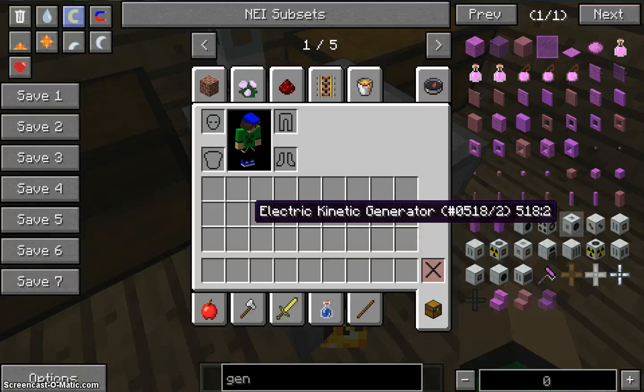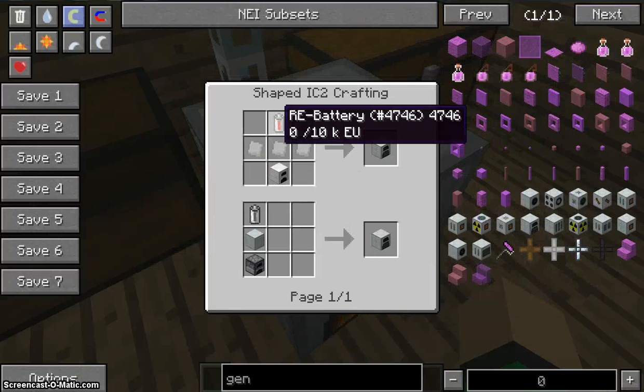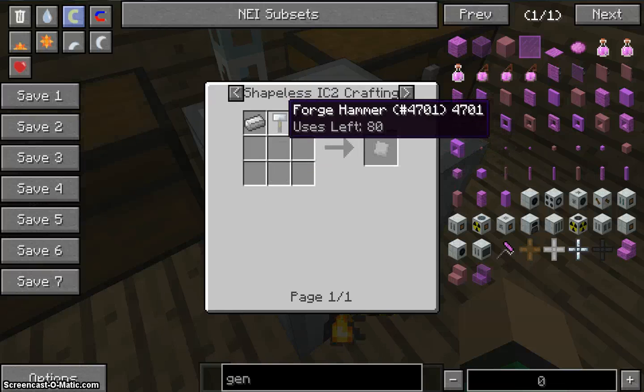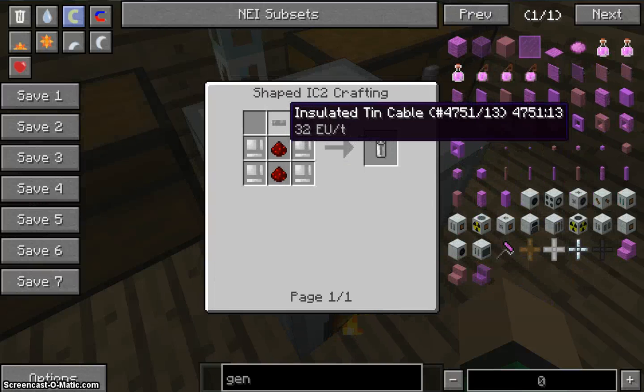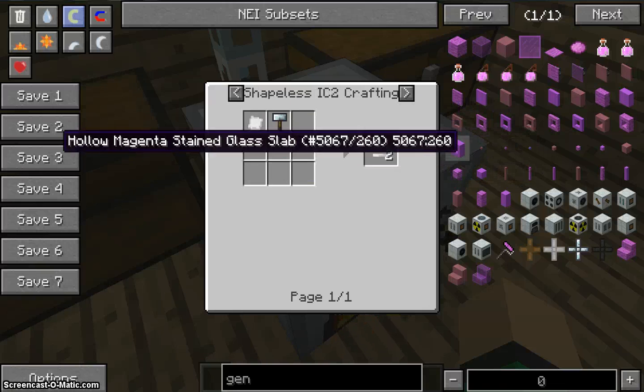There are two recipes for a generator, that's why I don't have anything up there. You use the RE battery, iron plates, and an iron furnace. Iron plates is like this — four chambers like that. RE battery uses tin and redstone, like that.